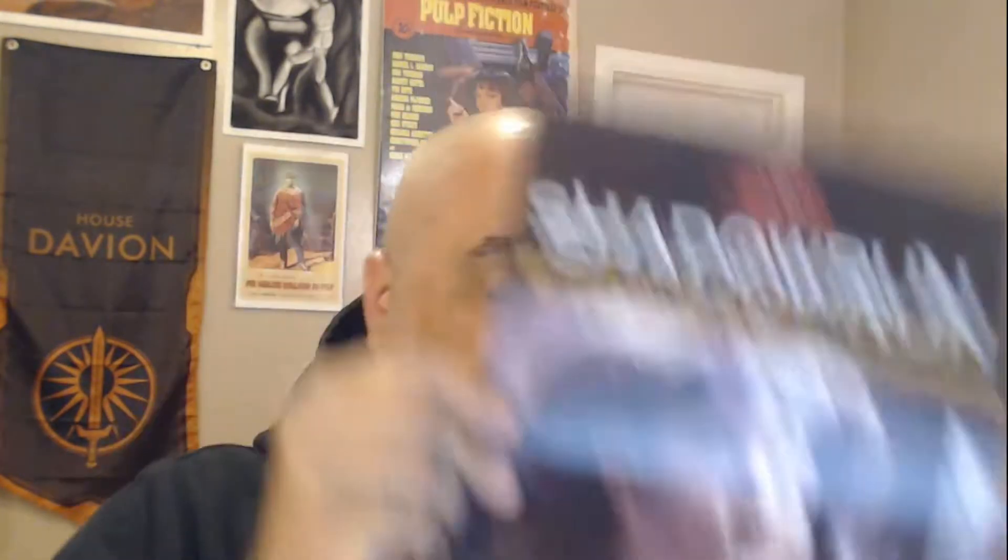Next is Miss Myth. Miss Myth is the face of the group. She's a player character — there are character sheets for it. This has all sorts of information on the character, information on what kind of things they would choose. It's information on the character themselves, stuff that you would use for role playing.